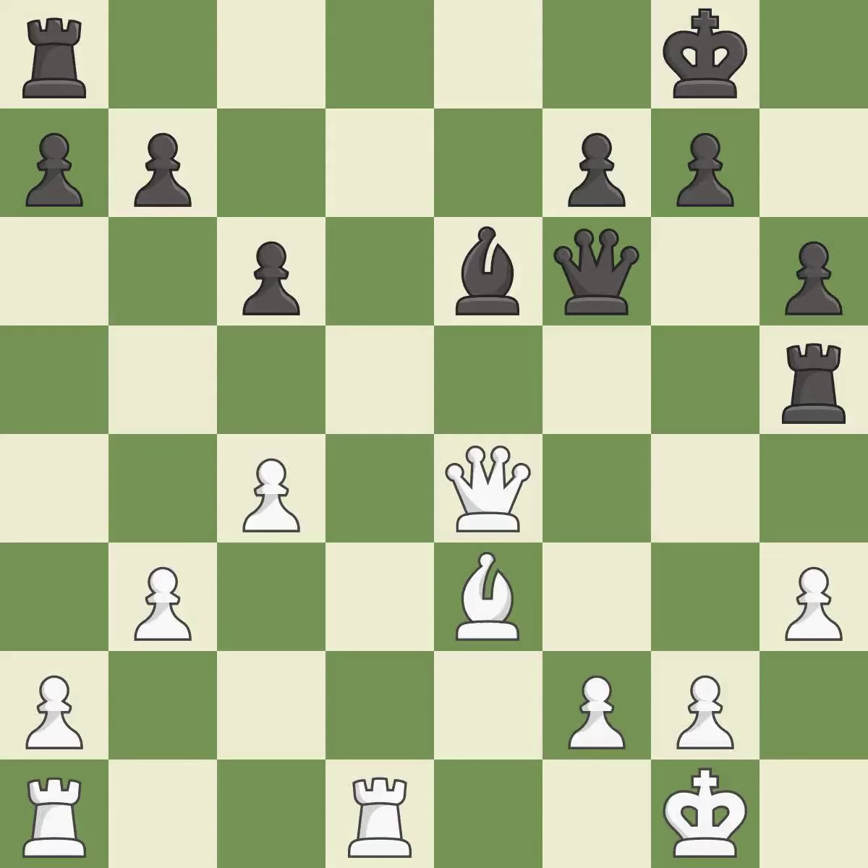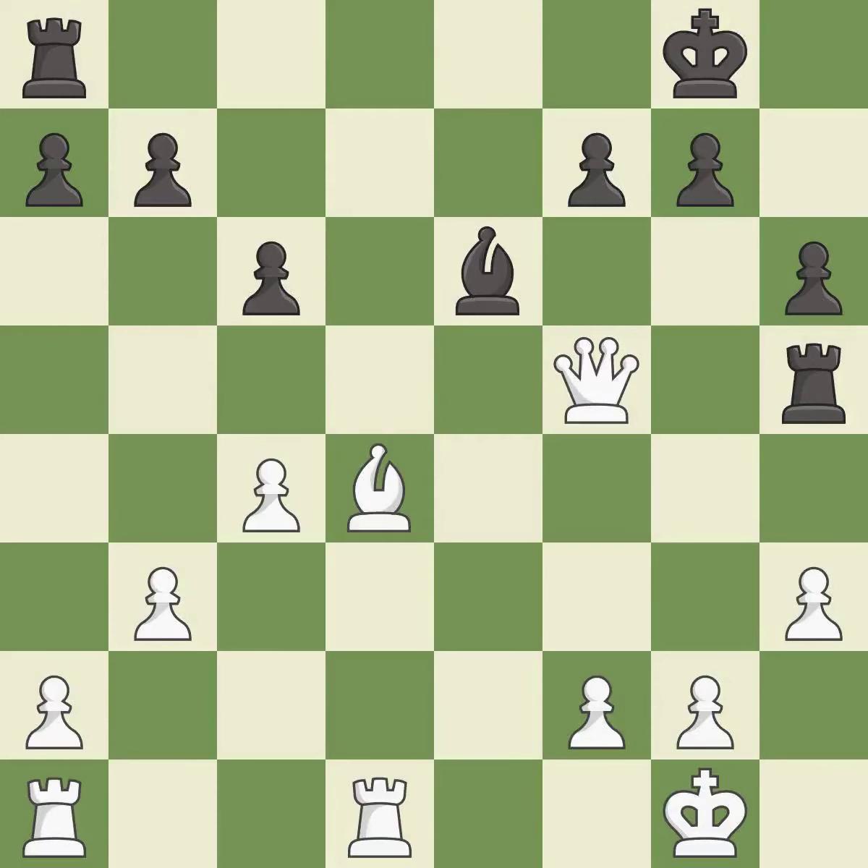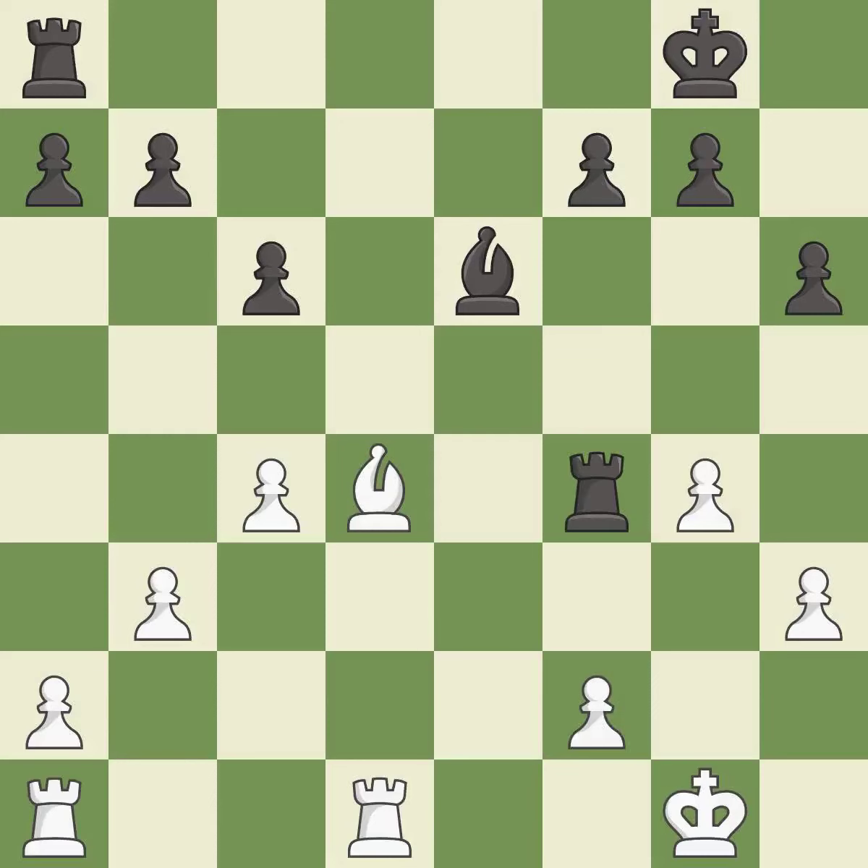This is a fair move. This wins time by threatening a queen and forcing it to move away — it is excellent. This offers an equal trade of pieces — it is excellent. After all captures, this is an equal trade — it is best. Takes back. The opposing rook is kicked by a pawn and must now move or be captured — it is best. This misses a better way to move a rook to safety — it is an inaccuracy. This misses a much better move — it is a mistake.